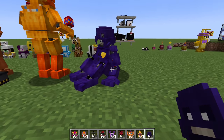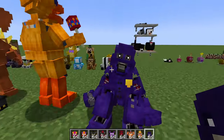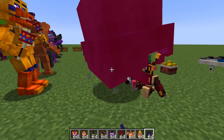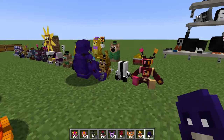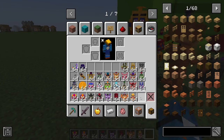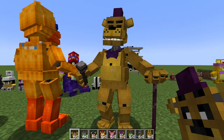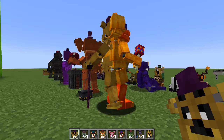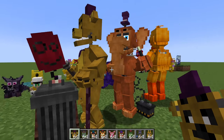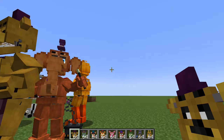Here we have Withered Purple Guy, which looks really cool and he is spazzing out like crazy. He turns into a giant purple head — that is awesome. Here we have UCN Fredbear, who has a cane, which is really cool. I love his animation and that he uses it. Never imagined Fredbear with a cane, but he is quite old. Looking good, UCN Fredbear.